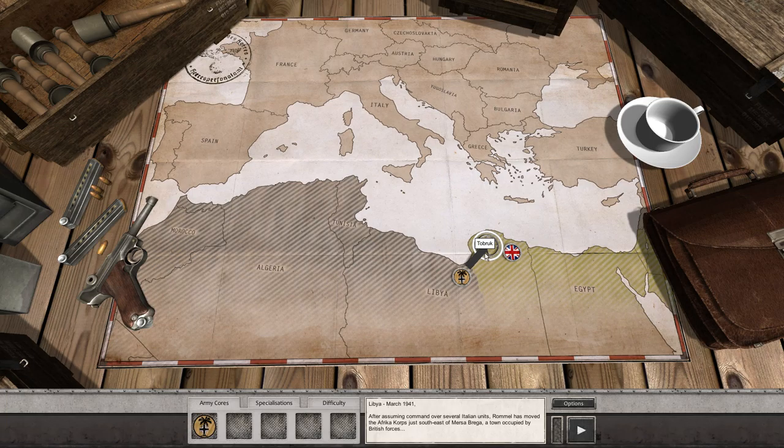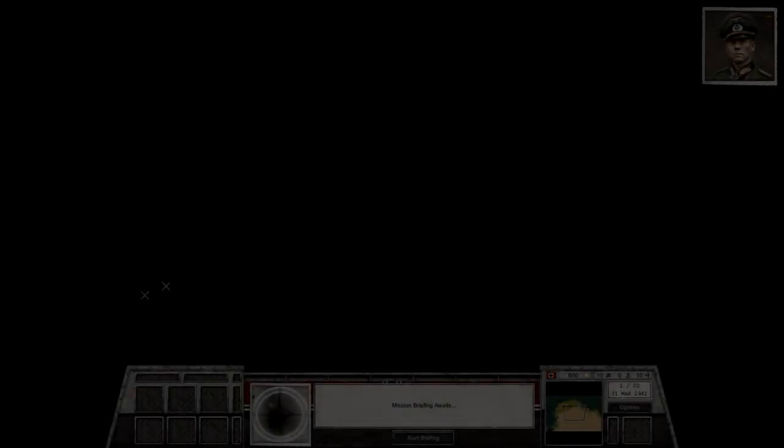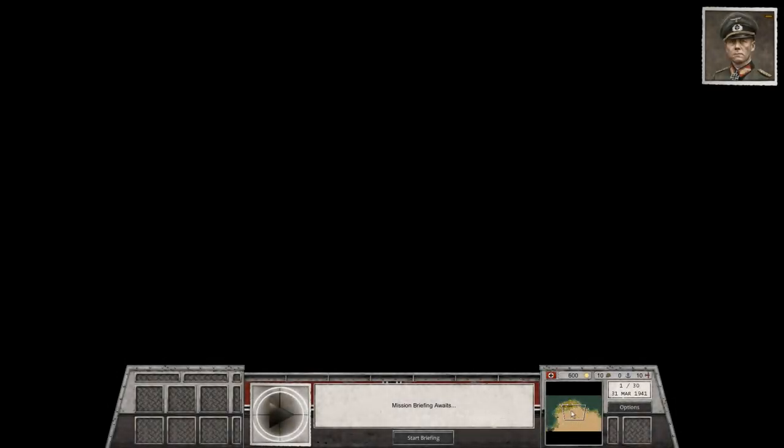I'm not great at pronouncing things if you haven't figured that out already. So we're gonna go over all this stuff as it comes up. Army Corps — that's the army we have. Specializations we'll get to at the end of the mission. Difficulty — I'm gonna leave it on Second Lieutenant because that's kind of the medium mode. It goes from easy, medium, hard, and then 'you better know what you're doing' type levels.